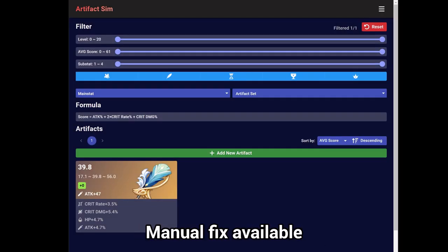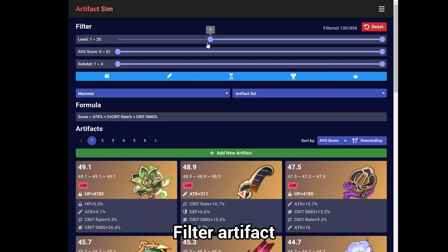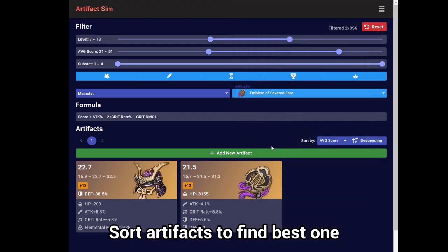If the inputted value is incorrect, you can manually edit it. Step 4: Find the Desired Artifact. Select the desired score, level, and artifact set, and use the filters to find the artifact you want. You can also sort artifacts based on their predicted score to select the most excellent artifact.